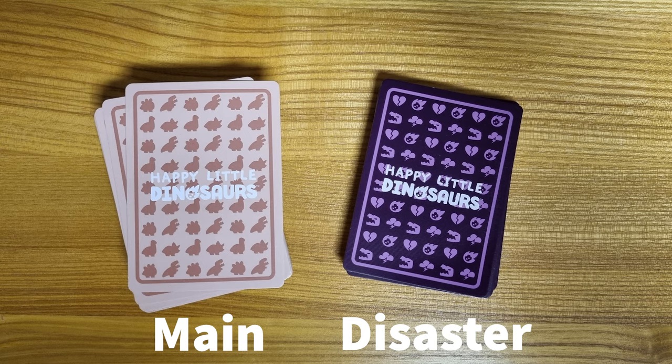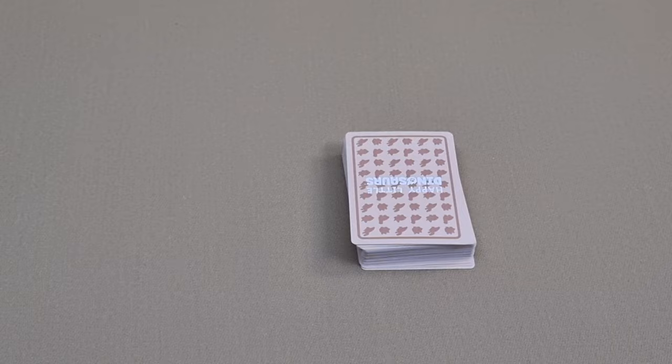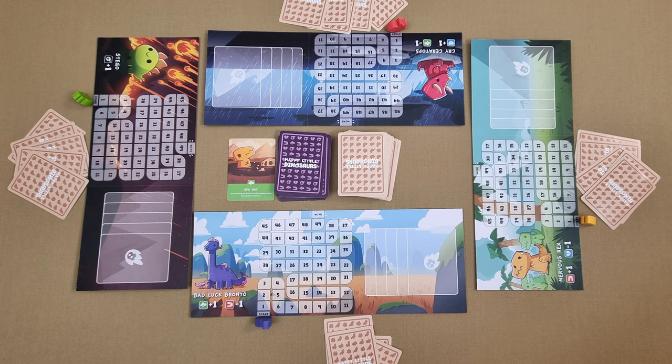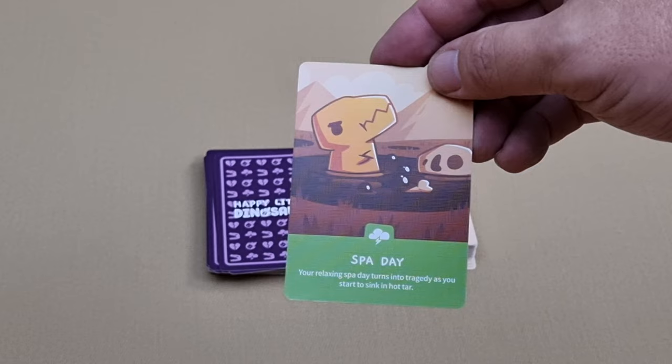Separate the cards into two piles: the main deck and the disaster deck. Shuffle the main deck and deal five cards to each player. Take the remaining cards and place them in the center of the playing area — a discard pile will be formed to the right. Shuffle the disaster deck and place it face down to the left of the main deck. To the left of the disaster deck will be the active disaster card.